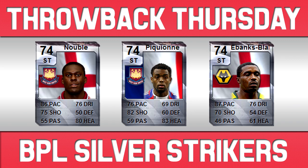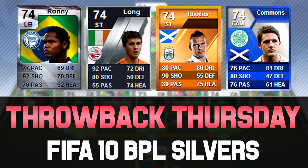You've also got Piccion for West Ham — West Ham had a lot of really good silver upgrades in FIFA 10. Piccion had 76 pace, 82 shooting, and 83 heading. And you also have Ebanks Blake, who I think was a normal card — I don't actually remember using him but I managed to find him on Footwares. He looks ridiculous because his strength was very good: 87 pace, 76 dribbling, 70 shooting, and 61 heading. So those were the best and probably my favourite Barclays Premier League silvers in FIFA 10.